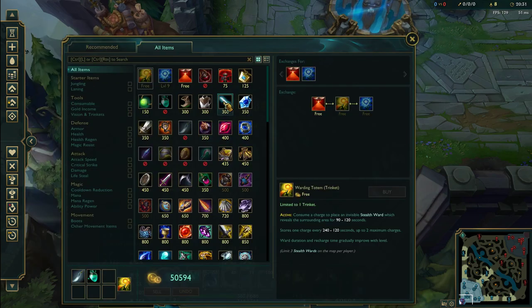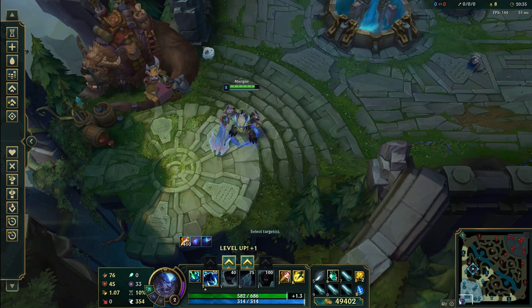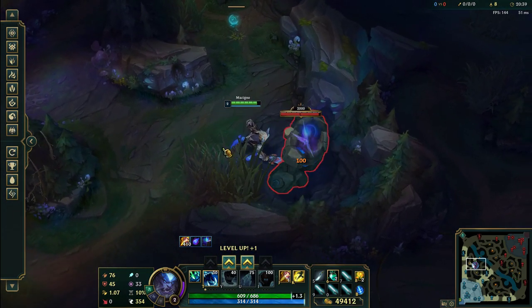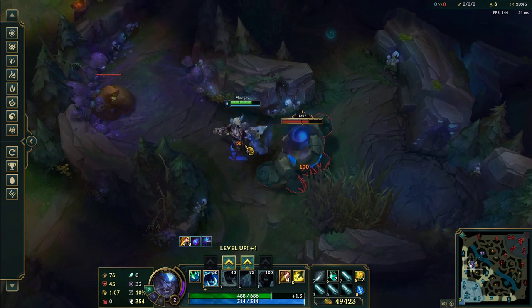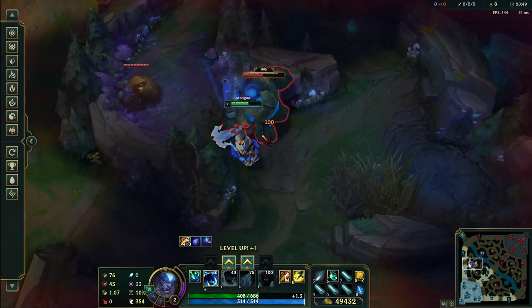Things change a bit when you have higher attack speed. When you have a round-one attack speed, you're going to do something different — you have to move between each auto attack. As you can see, you lose no DPS and you move it wherever you want.